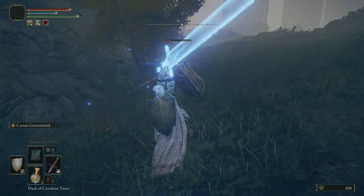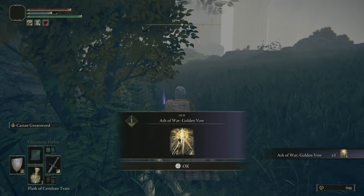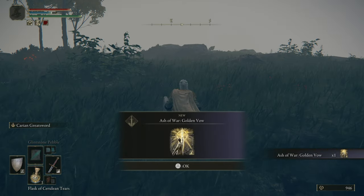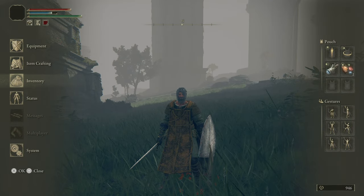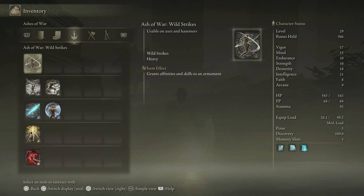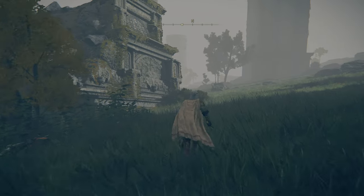Oh, you can hold it - you can charge it! Hello. Alright, glad I did it. Golden Vow! What, pray tell, is that? 'Golden Vow - skill passed down from antiquity among the knights of the capital. Raise armament aloft and pledge to honor the Erdtree in battle, granting self and nearby allies increased attack power and defense.' We are putting that on as soon as we can - that is awesome!